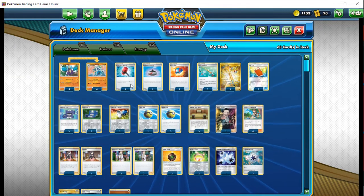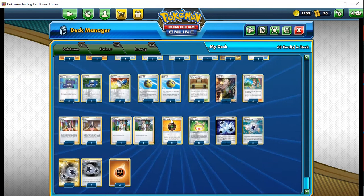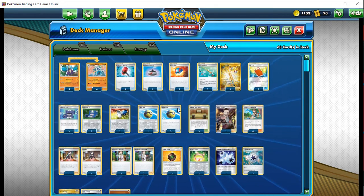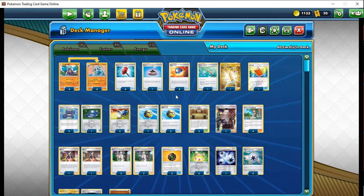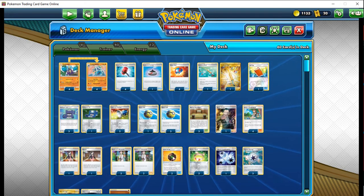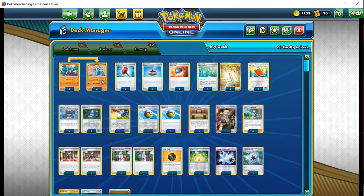Hello everyone, Ember Power here with another budget deck. This time we're looking at a kind of forgotten tech card that is more than capable of finding its own in the meta, primarily because it's so cheap and can take on some of the bigger players. It has a pretty favorable matchup against Pikarom and Eternatus, and as I've found can do well against Reshizard and even ADP — surprisingly enough, largely thanks to its secret techs.